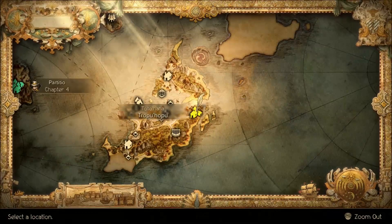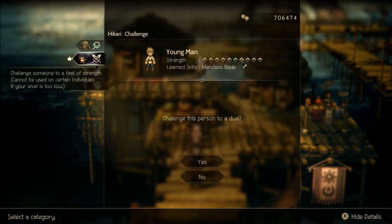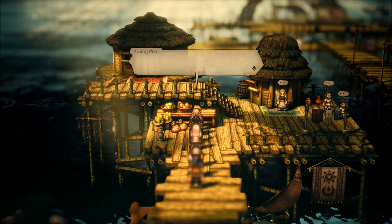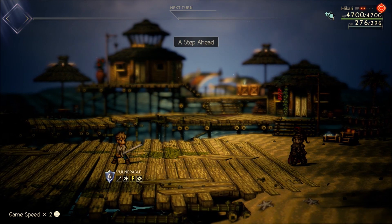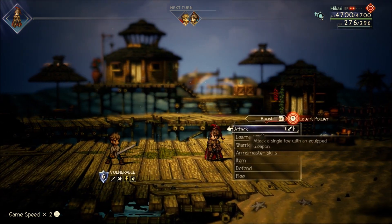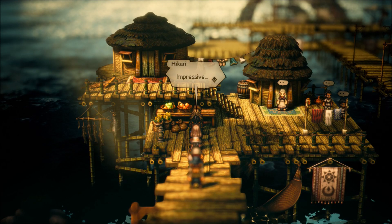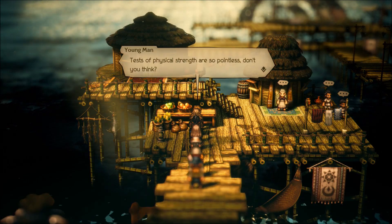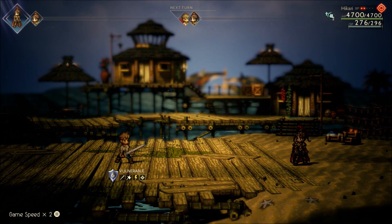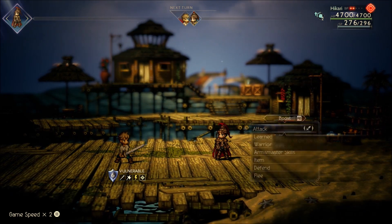Starting in Tropuhapu with the young man here — remember all these duels need to happen during the day. The key thing to check is the turn order at the top of the screen. If the young man is going first before Hikari, just flee and retry — it's pure RNG. This is the most annoying part of the process.